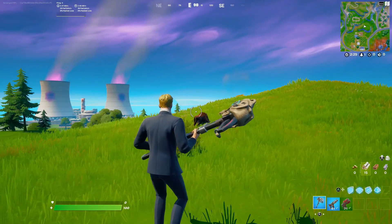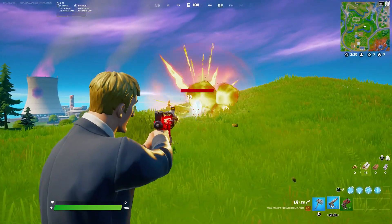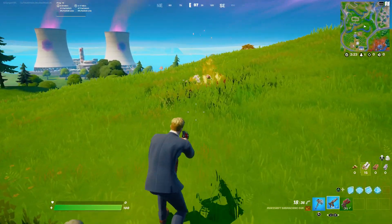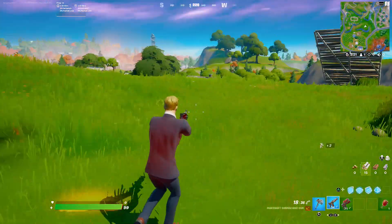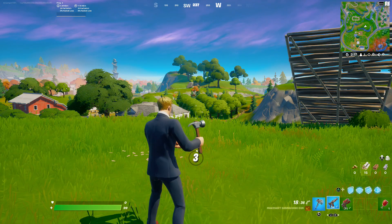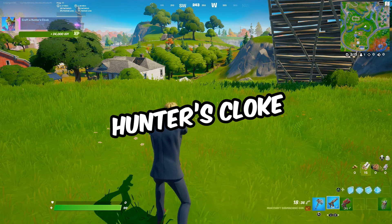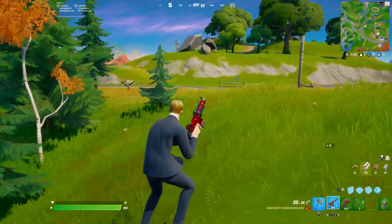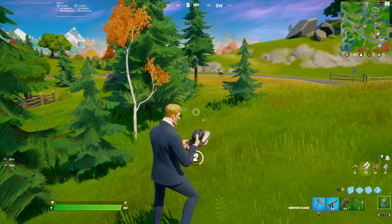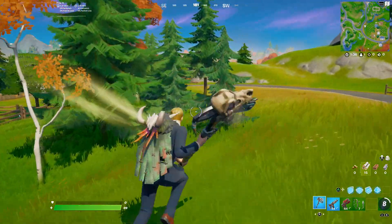There's a pig right there — I'm gonna eliminate this pig real quick. It's just gonna give me a bone and some meat. I'll go to my inventory, go to my crafting — you guys probably know how to craft a hunter's cloak by now — so I'll just craft this real quick and head over to the raptor.